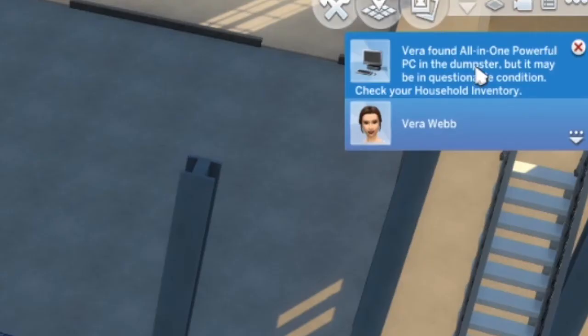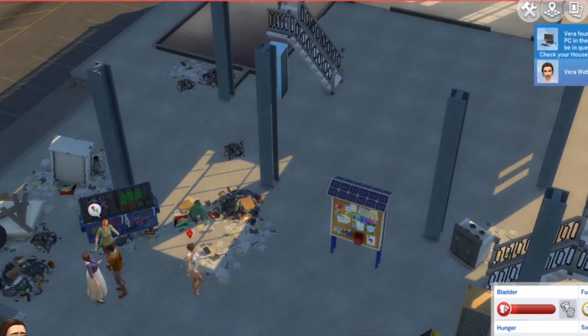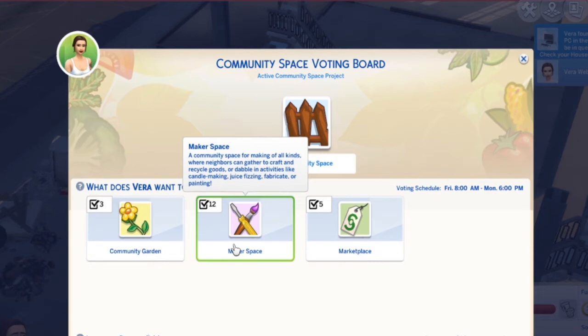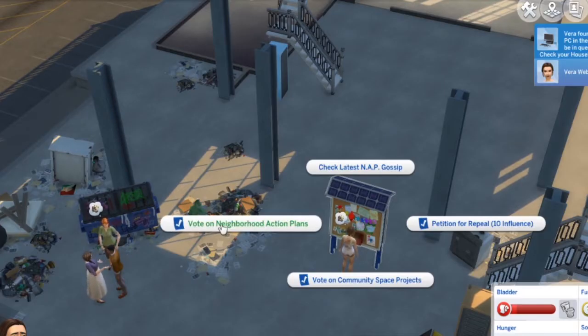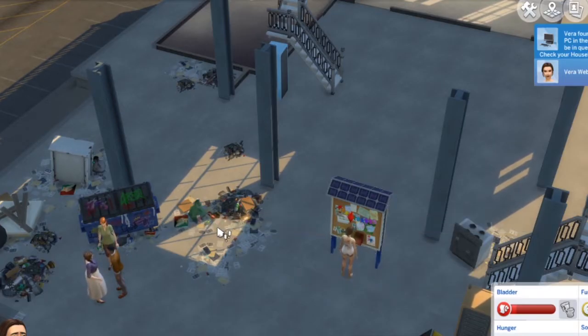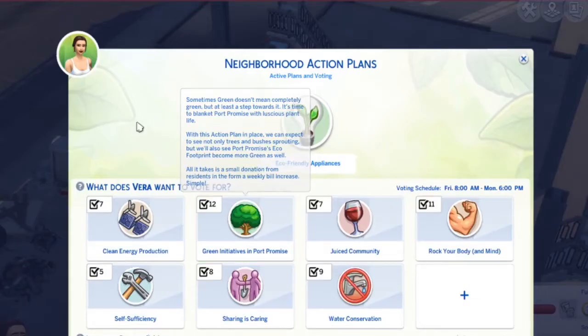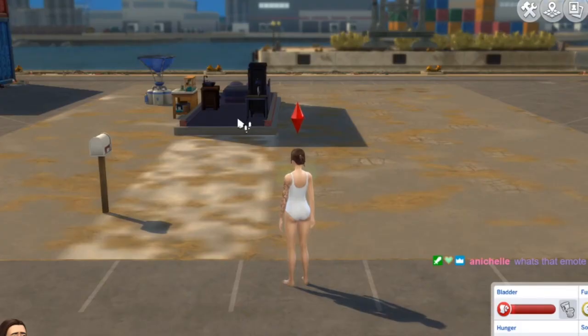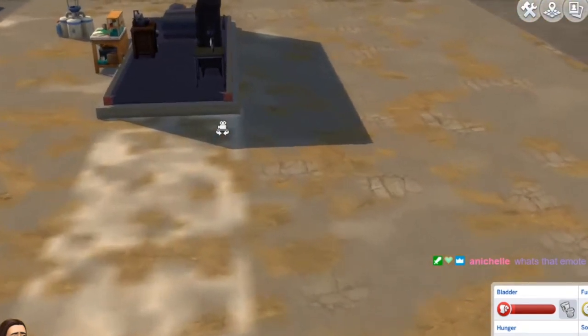There's a computer in there but it won't help us because we're off the grid. We're definitely getting our maker space — I only put two votes in, so yay! Let's see what neighborhood action plans are available. Looks like they're looking at green initiatives, small donations, and weekly bill increase — rude! I didn't vote for my bills to go up. Let's go home.